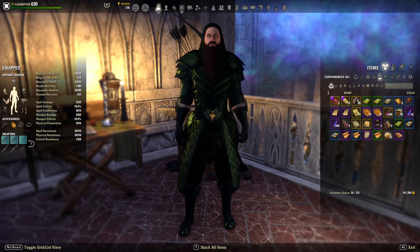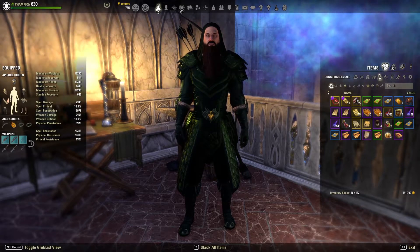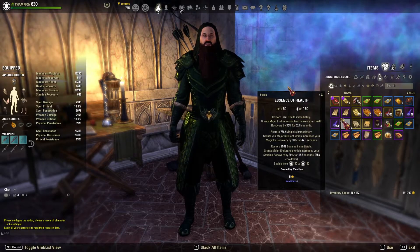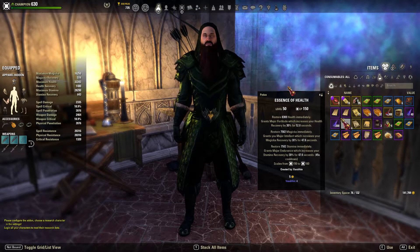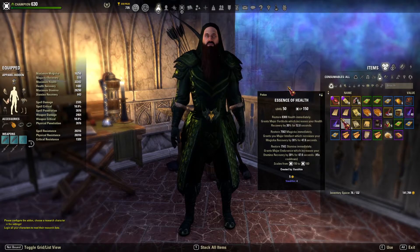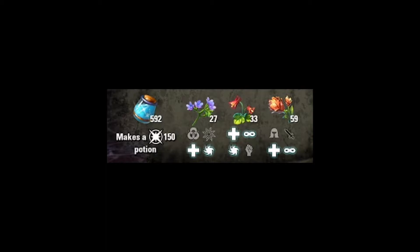This is nearly identical to the Tri-Restoration Potion that you get from the crown store, but Essence of Health lasts slightly longer. You must be at level 50 in CP 160 to use this potion and receive the full benefits. To craft your own Essence of Health you'll need to collect the following ingredients.